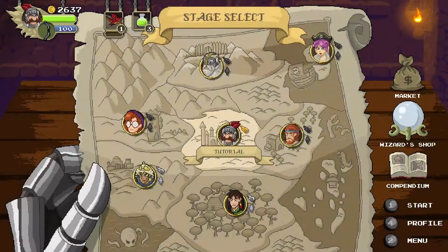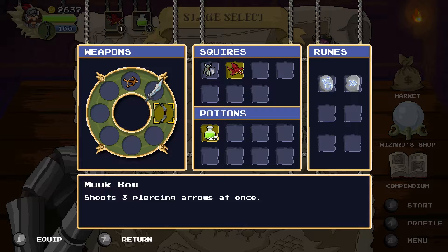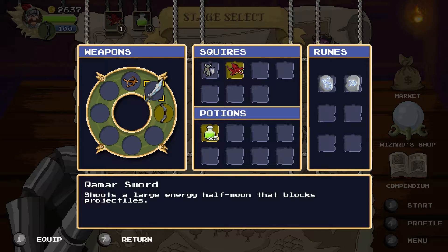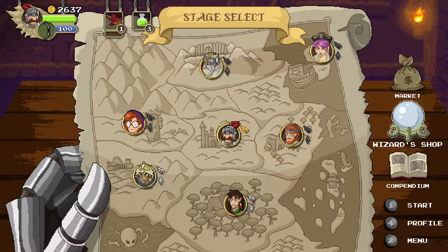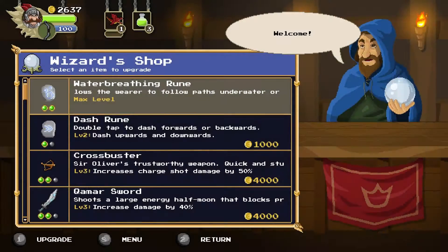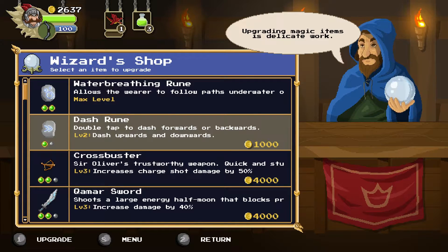Your potions are going to be helpful — I mentioned you can use those in the middle of a fight to heal you up. If I bring up my inventory, you can see I have a couple of weapons because I've beaten a couple of minibosses: a bow that shoots three arrows at once, and a big sword that shoots a big half-moon and will also block projectiles. Then I have my squires, some different potions, and these runes — secret items you find on the map by going into areas that are not easily noticeable. In the wizard shop you can upgrade these weapons and runes if you have enough gold. I could upgrade my dash rune — that's now max level, meaning I can dash in any direction, which is really critical to staying alive.